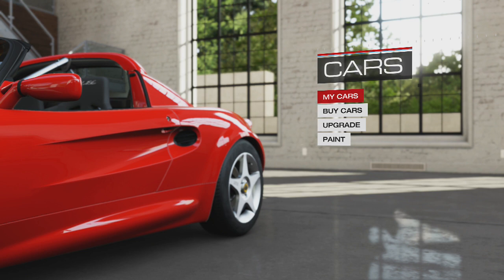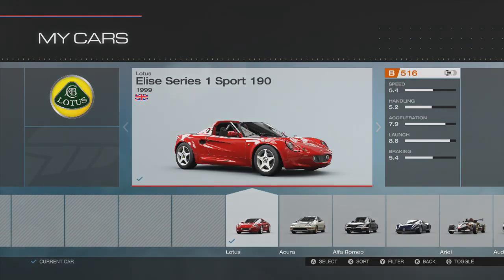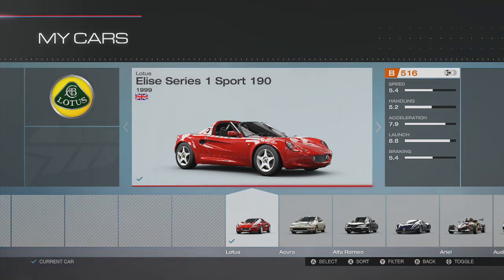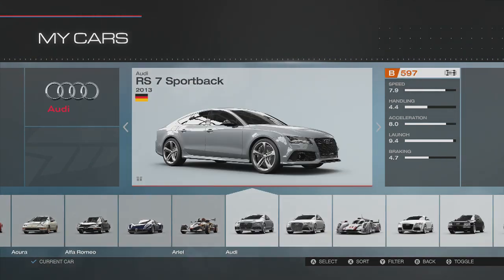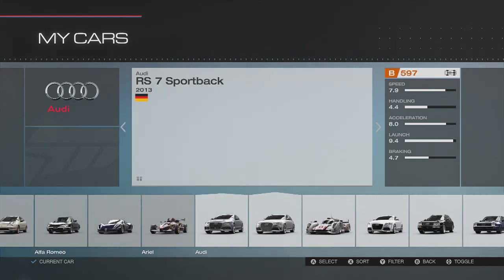Now I'm a little bit wondering what's going on — they haven't really announced anything about why they've done this. But we're just going to go over the cars quickly. So we have the 1999 Lotus Elise Series 1 Sport 190. Great looking car, and all these cars are viewable in Forza Vista where you can pop the hood and trunk of pretty much every single car in the game.